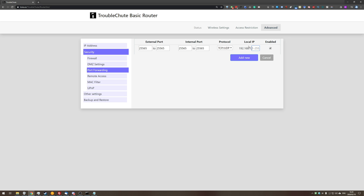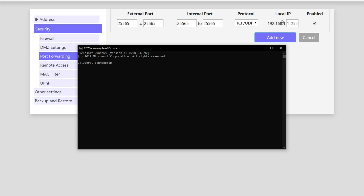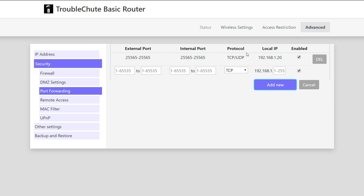Then we'll need our local IP. On different routers this is different — on this one it's only asking for the last one to three digits, but yours might ask for the entire address like 192.168.1.x. To find it, hold Start and press R, type CMD and hit Enter, then type ipconfig and hit Enter. Look for how you're connected to the internet — my computer is connected through ethernet. You should see the IPv4 address right below it; mine is 192.168.1.20. Enter the relevant digits — for me that's just 20.